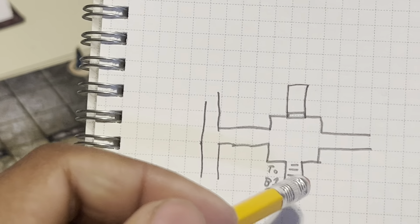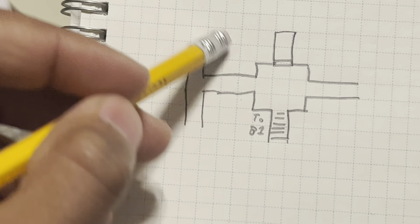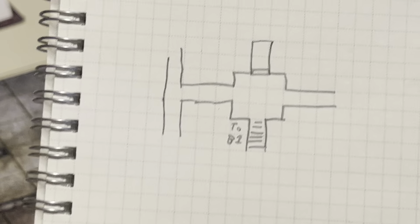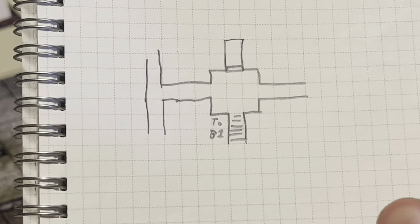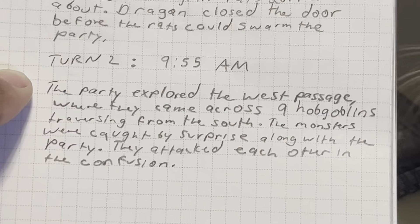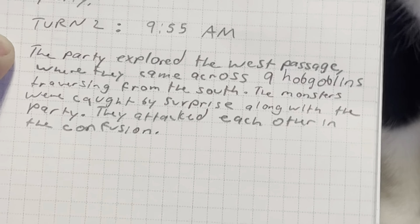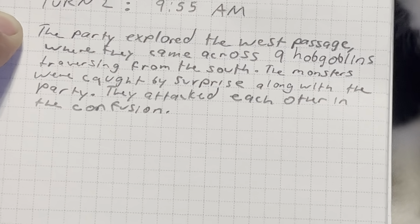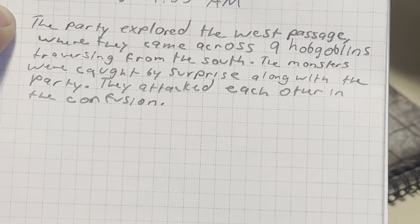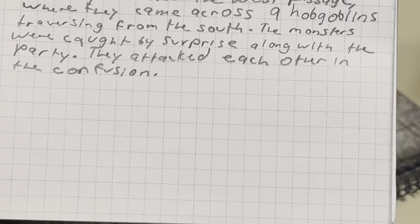This area is going to be where our battle is currently taking place at this T-intersection. This battle for today is taking place on turn two. The party has explored a western passage where they came across nine hobgoblins traversing from the south. The monsters were caught by surprise along with the party, and they attacked each other in the confusion.